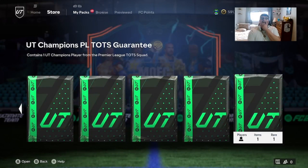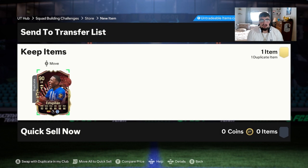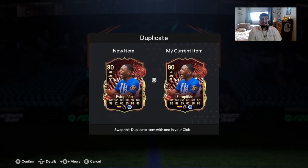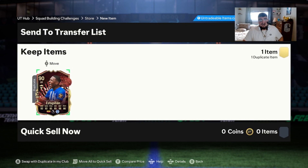Let's do the Champions Prem TOTS guarantee — this is from the squad battle rewards we did for this week. We got Rank 1, or Elite, whatever it is. There's no way it's the same guy... there's no way. Holy — this game sucks! I grinded squad battles to get the same guy. You're out of your mind, you're out of your mind.